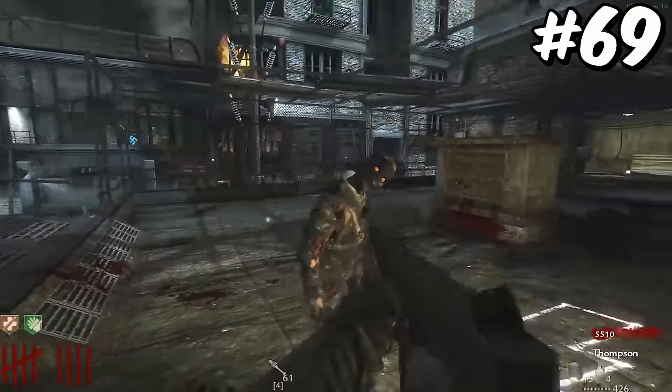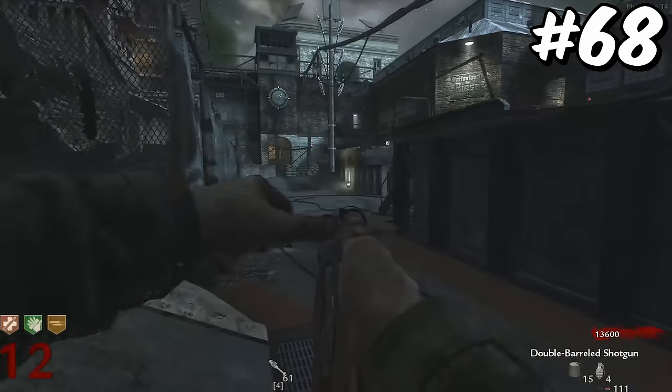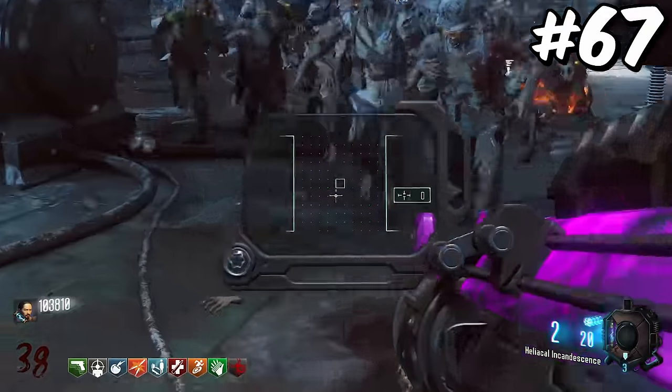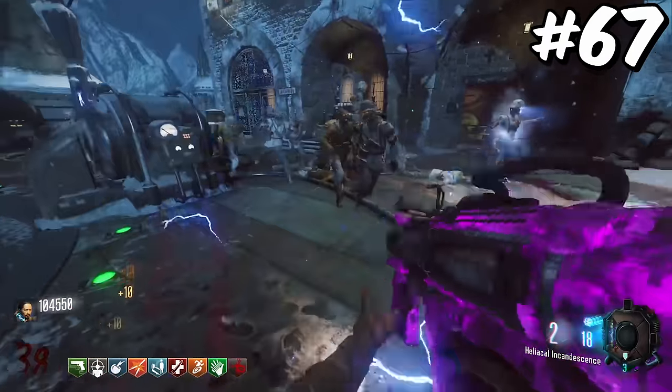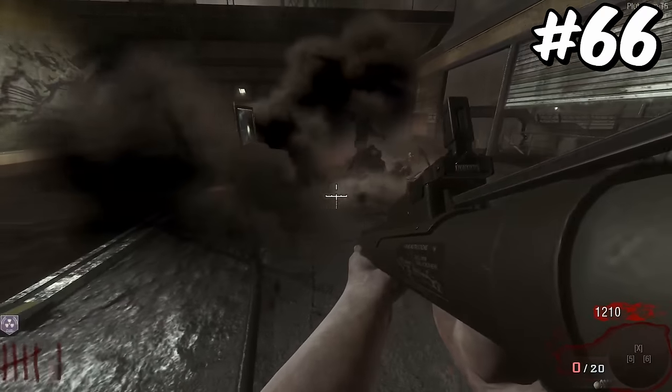The Thompson is by far the best submachine gun wall buy in World at War. Also, it's ranked number 69 on this list, which is quite nice. The Double Barrel is one of the best shotguns ever, and would be much higher if it weren't a double barrel shotgun. The XM53 is the core launcher in Black Ops 3, but I believe it is a little bit worse than launchers from previous titles such as the RPG or the LAW. The LAW is only a slightly better alternative to the XM53.